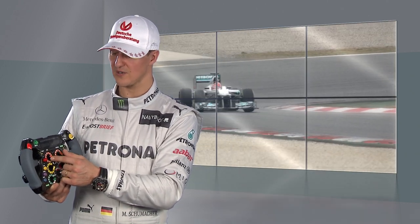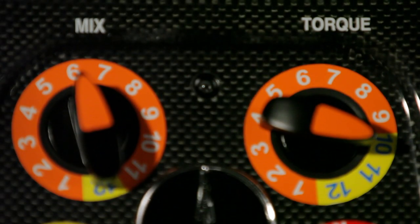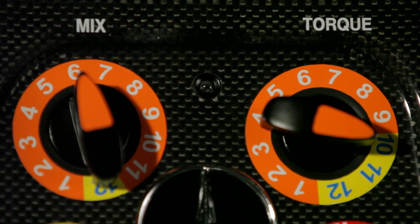Afterwards you go on to the mixture and torque buttons — those are two engine buttons where you can set the changes that you want to have, and you discuss those up front.